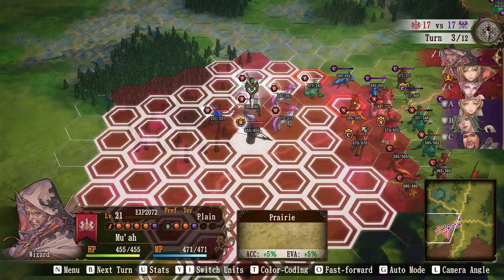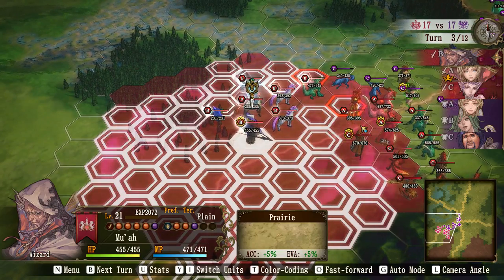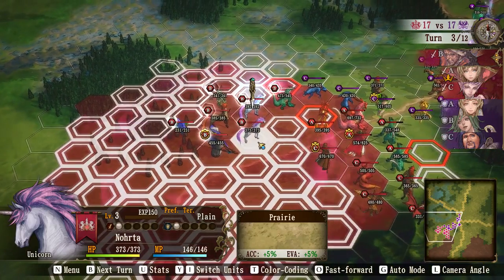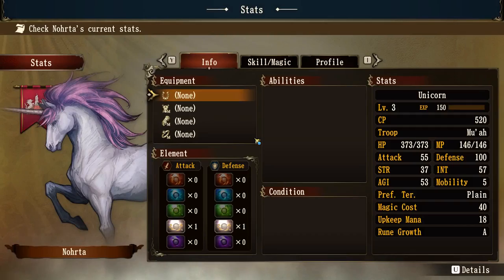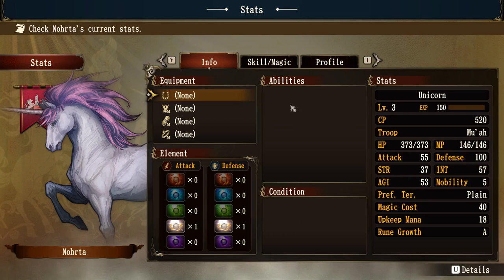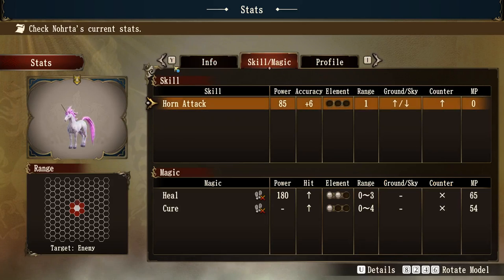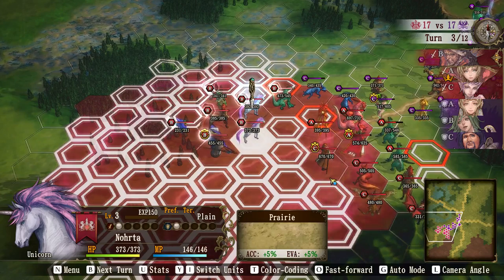We've got our support units. If we have a look at the unicorns, this is now where we want to be using these a little bit. We need to plan where these are going to go. If I press U and have a look at skills, it's got a heal which does 180 at range three. But if it moves, it can't use these. It costs 65 magic points and we've got 146, so we've got two heals through the course of the battle. We have to be very careful how we use that.